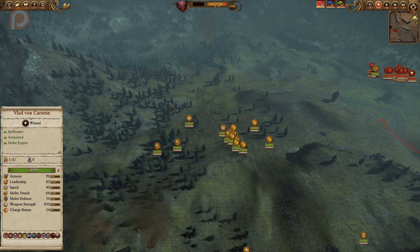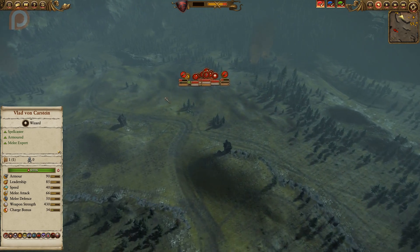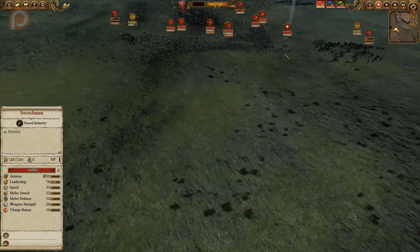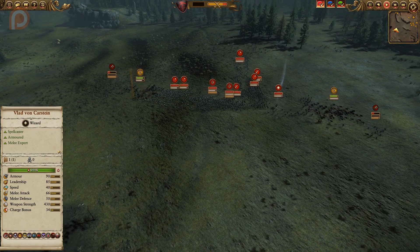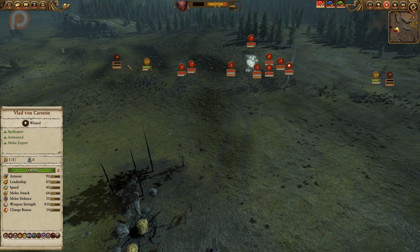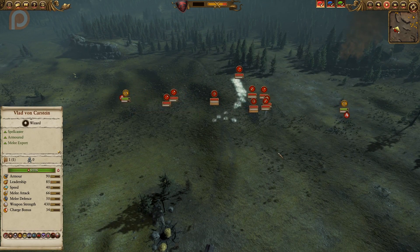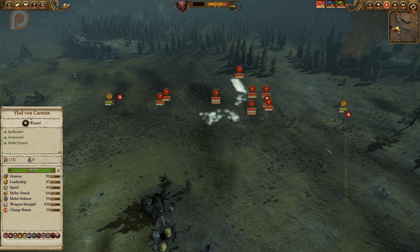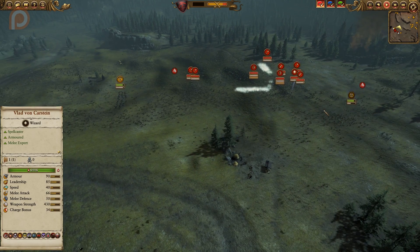A flanking unit comes in from the side — I got lucky, I didn't realize that was going to happen — but that positioning helps take care of those guys very quickly. Back in the rear, the rocket batteries are quickly dispatched by the Direwolves, which are very proficient at that job. I order the Direwolves to keep chasing the routing rocket battery units, because if you just leave them routing they might return and open fire again. Once they're shattered and not coming back, I pull the Direwolves back.